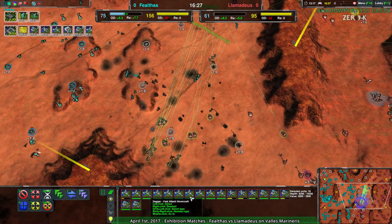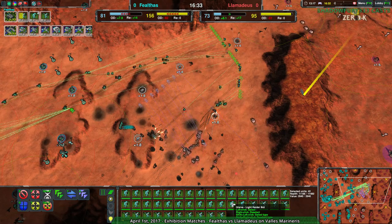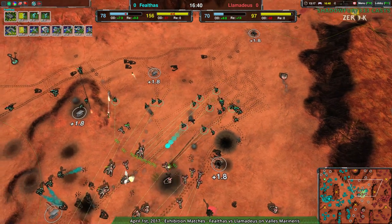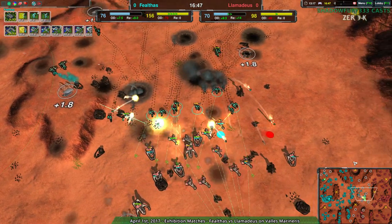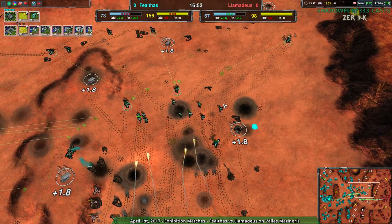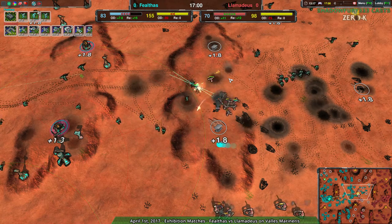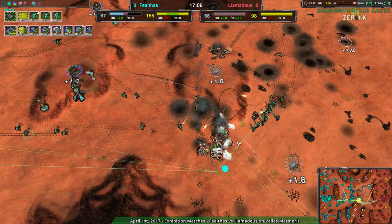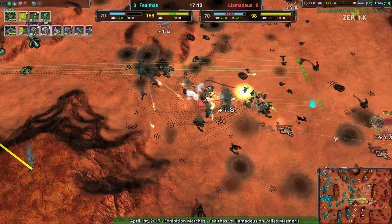This can basically deal with everything Llamideus has, even with the scalpels, as long as the glaives are far enough apart. This is the micro — this is what you have to do against scalpels: keep your glaives from getting too bunched up. And that's exactly what Fealthas is doing, and it is working beautifully. Properly microed glaives — that is the trick. It's a bit of a weird trick, not very Zero K-ish or Total Annihilation-ish, but proper micro on units gives them lots of value.